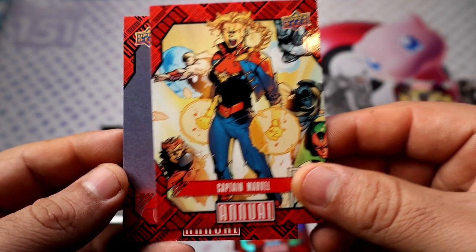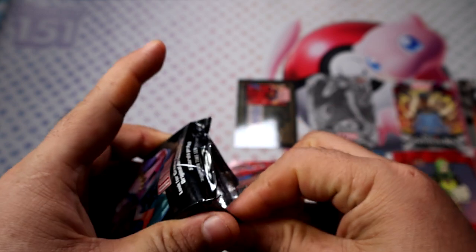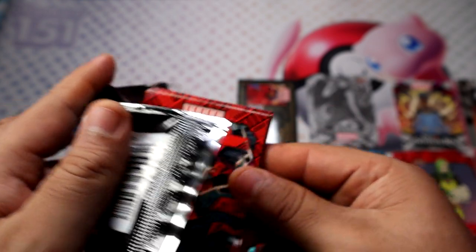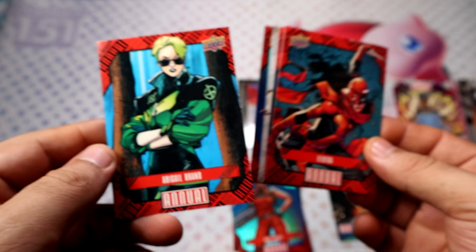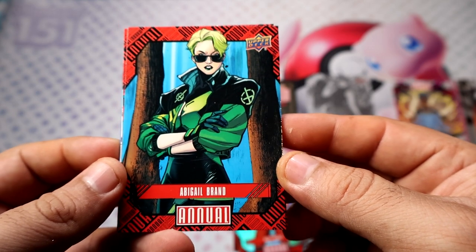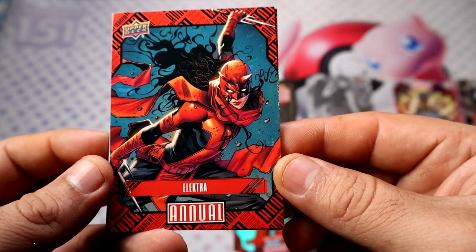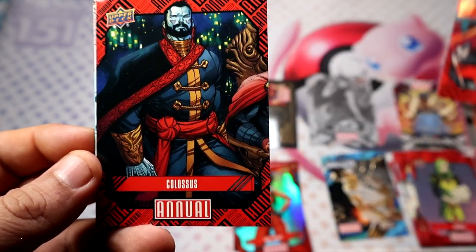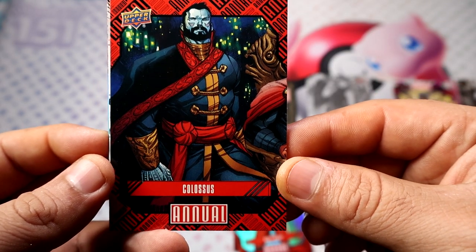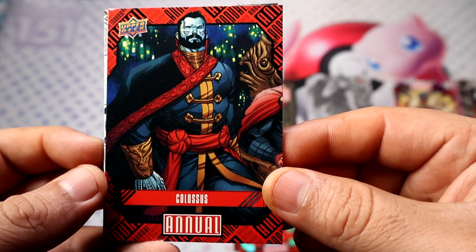Captain Marvel and Polaris. Last pack — magic. It cannot get better than an autograph, but you never know. There is a blue — Abigail Brand. Elektra with the Daredevil costume — interesting, looks nice. Colossus — what's going on here? He became King of Russia! The motherland.